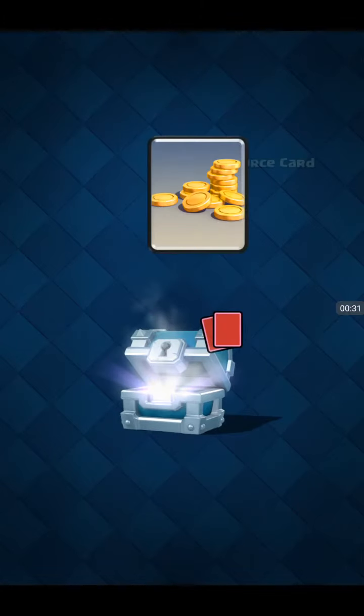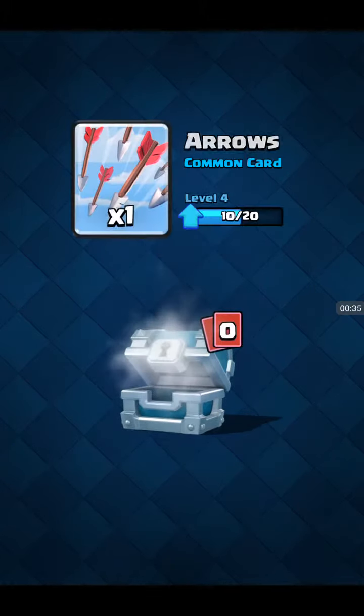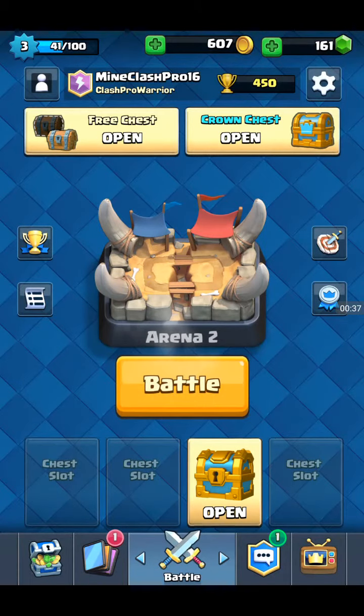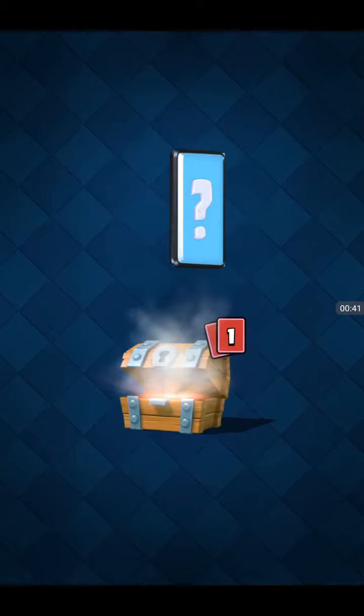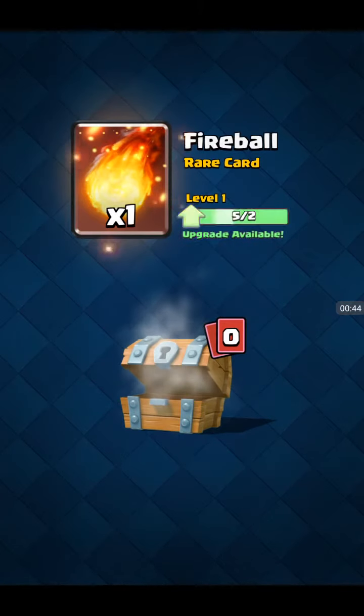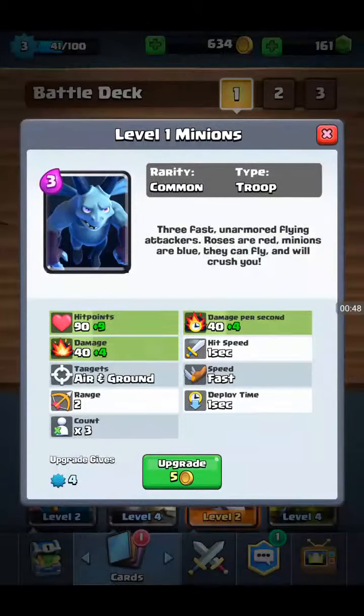Martial Chest: Gold, Knight, Spear Goblin and Arrows. Let's go to the Free Chest next - some Gold, Minions, nice. Fireballs. We've got the Minions, let's upgrade them.